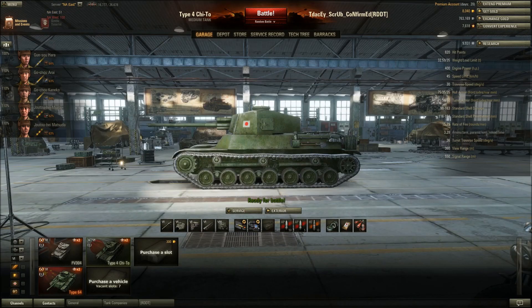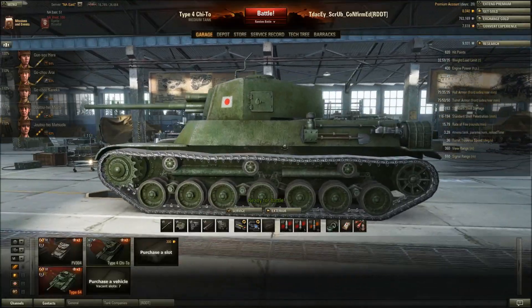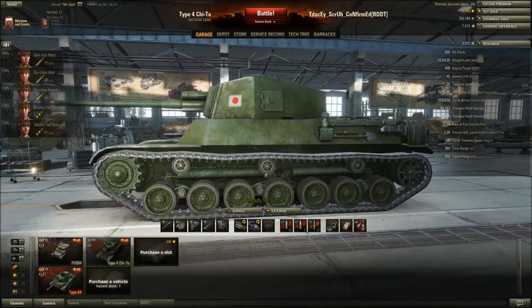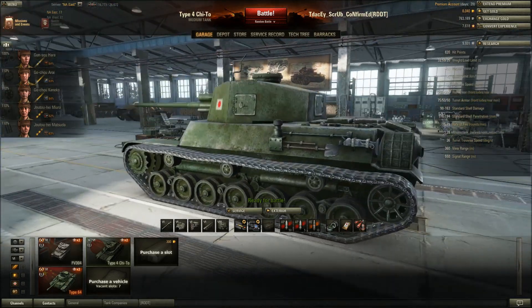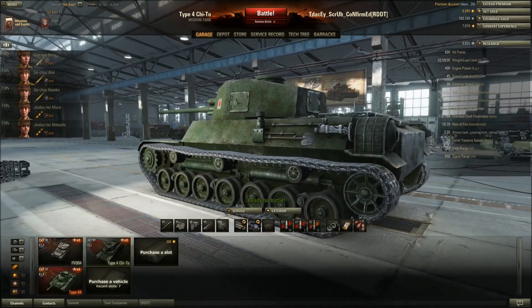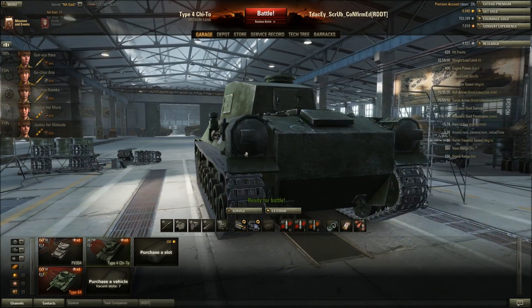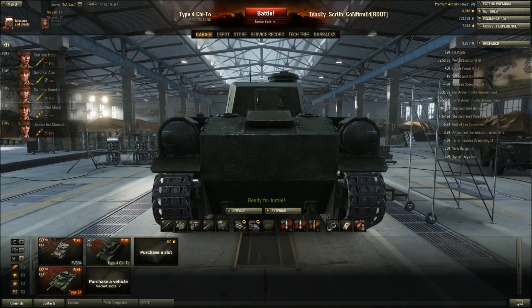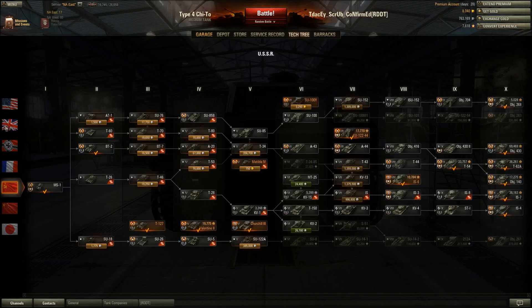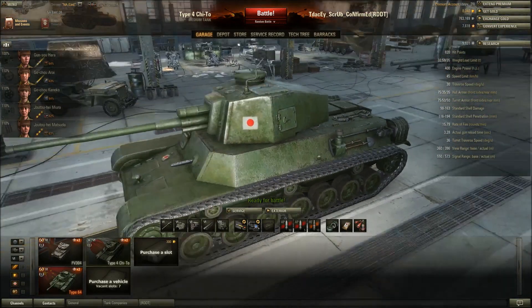Looking at the side of the tank, one quirky thing about these Japanese tanks is that the little exhaust drums and mud flap areas on the back actually count as hitboxes — even though they hang out from the tank. You'd think they'd be a no-hit zone, but if you hit those mud flaps or the drums it registers as a hit. It's somewhat similar to the tier 8 German TD the Rhm Borsig, which also has some unusual hitboxes.